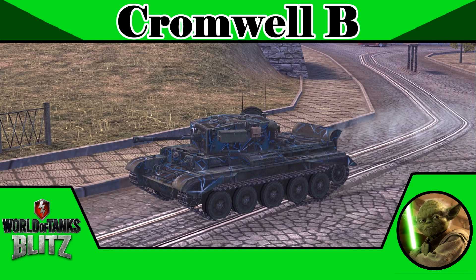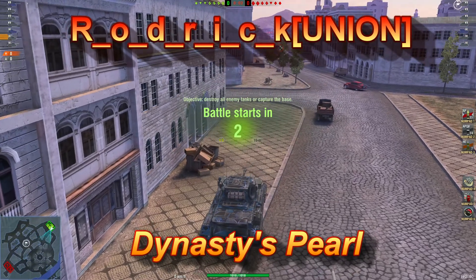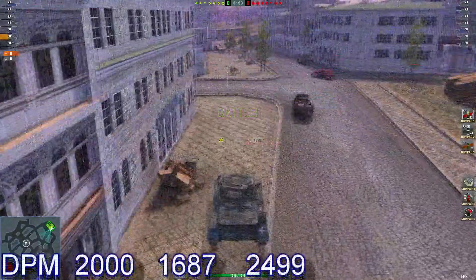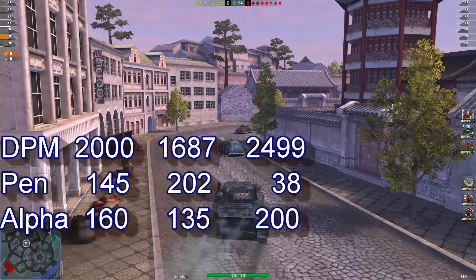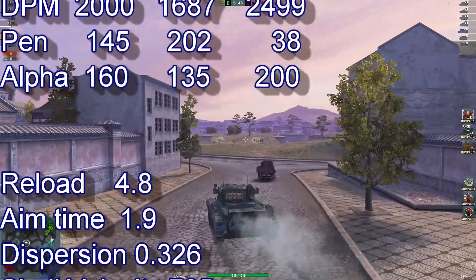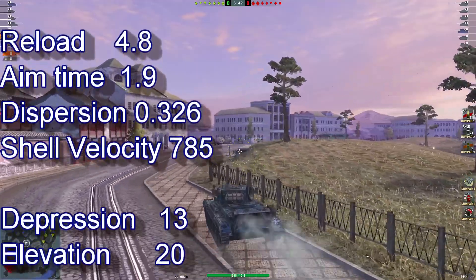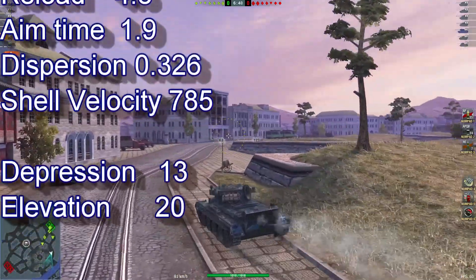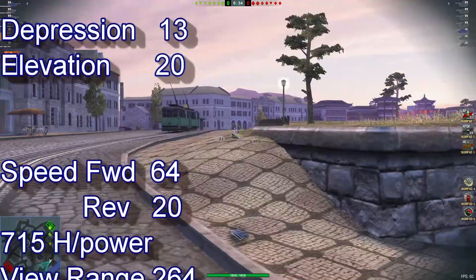The Cromwell B is the tier 6 medium tank. Today we look at the first replays from Roderick of the Union clan. The stats are: 2000 DPM, 145 pen, 160 alpha, reload of 4.8 seconds, aim time of 1.9, dispersion of 0.326, shell velocity 785, gun depression 13, elevation 20, speed forward 64, reverse 20.